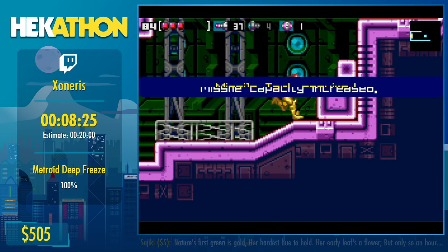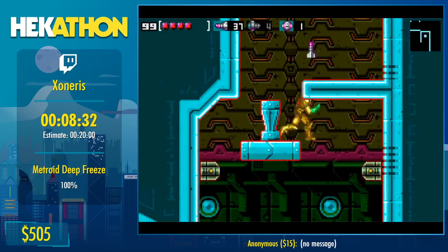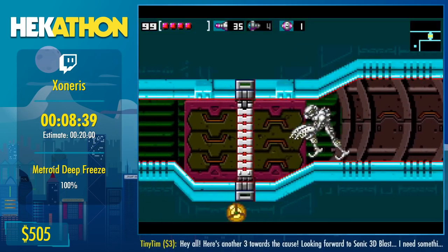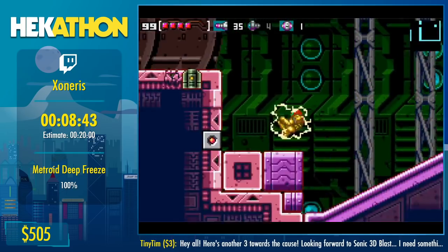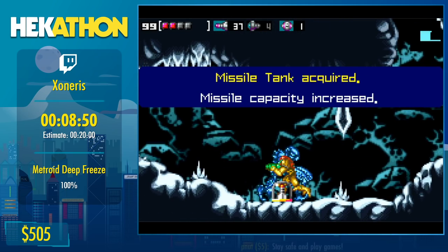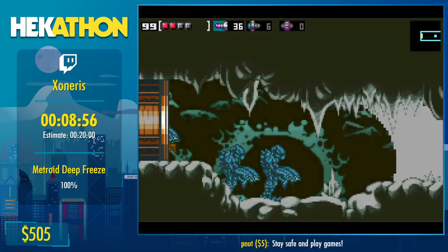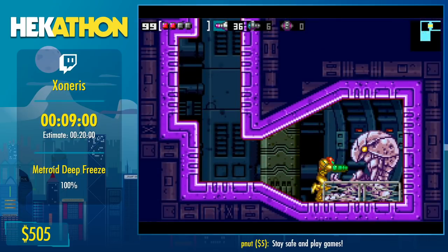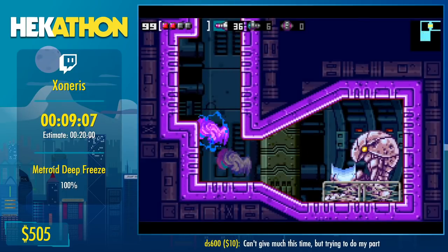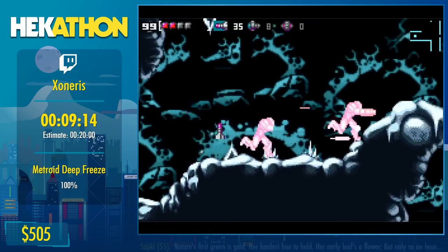We're kind of in some sort of spaceship area, kind of. If you're having some problems with bright flashing colors they will come back towards the end of the game. Now we pick up our next upgrade — the Space Jump — which allows us to jump mid-air a few times, or basically indefinitely.